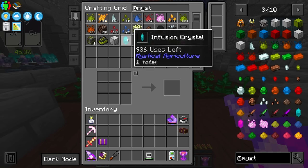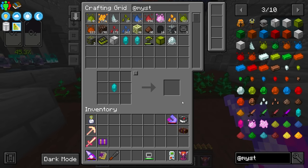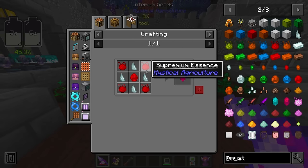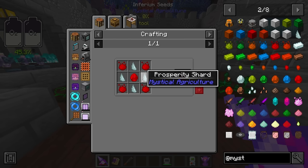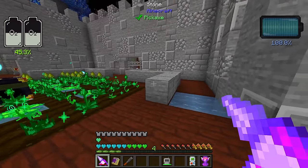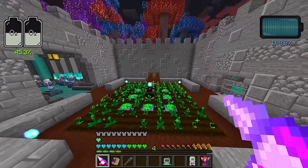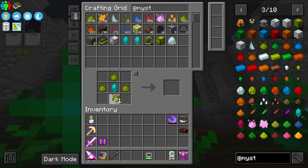To do this I'm going to take our basic infusion crystals and level them up to make the highest tier — the master infusion crystal. I just need enough Supremium to make it. Prosperity was one of the main deterrents that stopped me from jumping into this right away, but we have tons of prosperity now because our prosperity bees have been running for a while, so that has been fantastic.